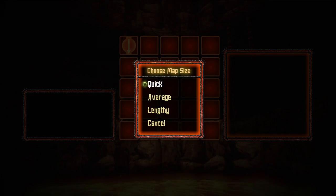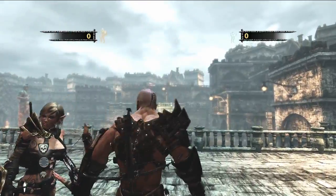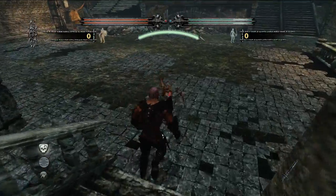Simply select if you want a quick, medium, or lengthy dungeon crawl and you're ready to go. Quick maps are a great way to get a feel for how Crucible works.